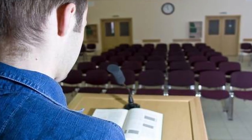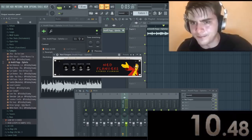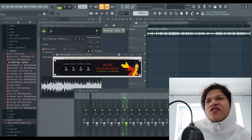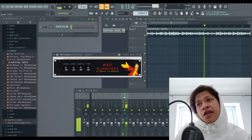This is literally a flanger plugin with a picture of Ned Flanders from The Simpsons. I've recorded this part three times now — I feel like the universe is telling me this plugin sucks. It's so trash. We got a sample here — Ned Flanders — this is how it sounds. You've got the depth, the rate, and the feedback. This is my favorite one. I love it — it makes you feel like you've got trash bags behind you with a lot of flies.